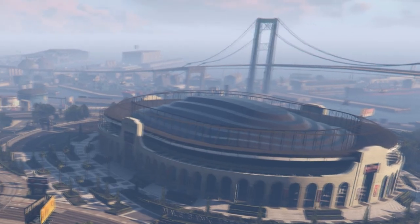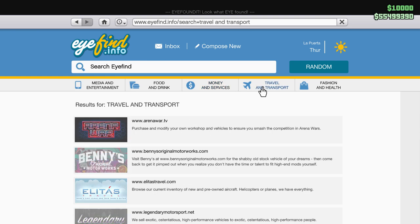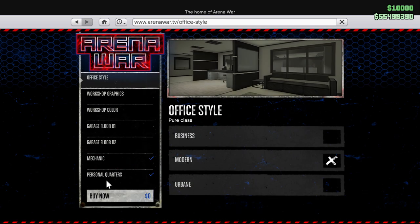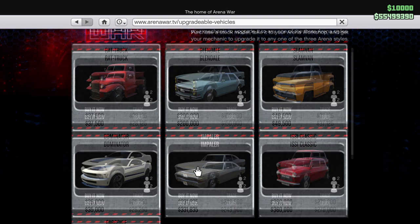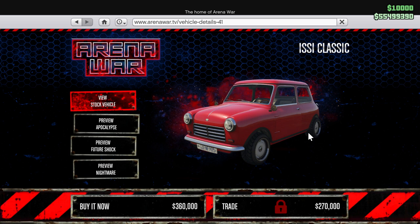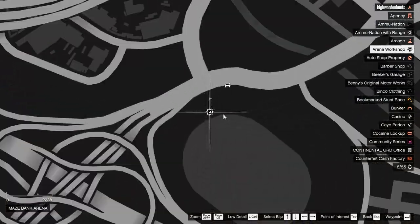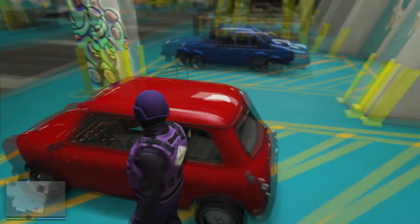First of all, you need to own the Arena Workshop. You can purchase this property from the Arena War website — you can actually purchase it from this webpage here. Next, you need to buy the Easy Classic, which you will need to upgrade later to Nightmare Easy. This is the arena location — just park your Easy Classic on any of the levels and you can start customizing it.